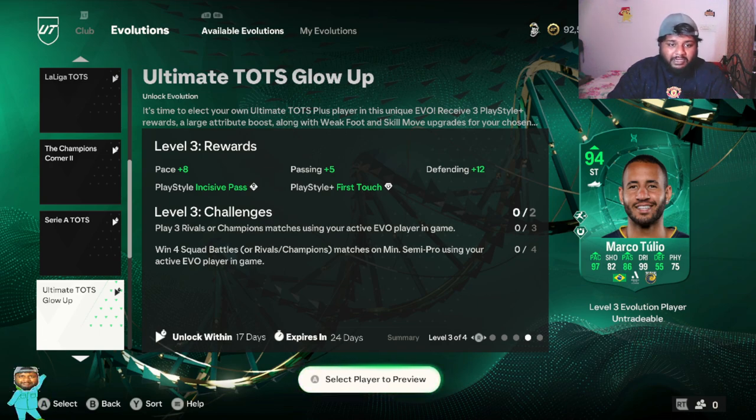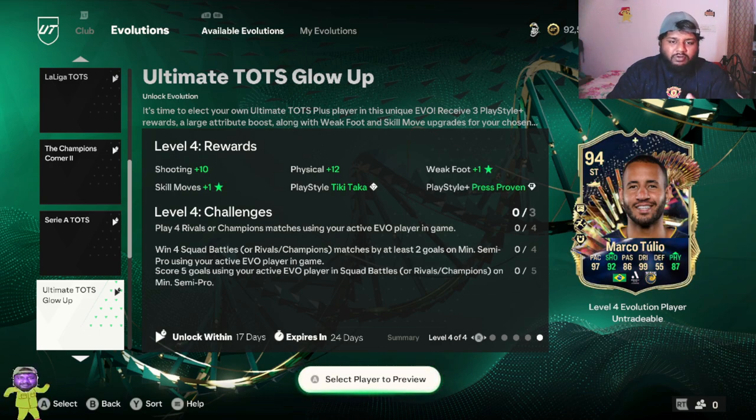For level three, you have to play three rivals games and win four squad battles — literally the same as level two, copy paste. You get plus eight pace, plus five passing, plus 12 dribbling, plus 12 defending, which also gives his defense a bit of a boost. You get the First Touch Plus play style, and for play style you get Incisive Pass. This evolution is by far the best evolution out there right now.